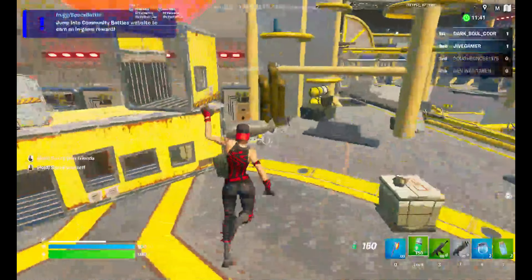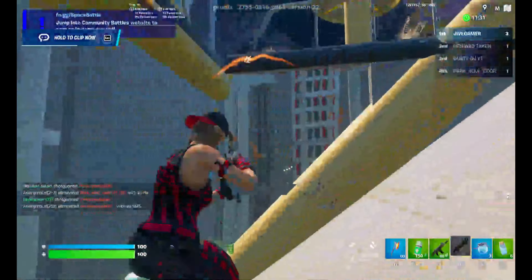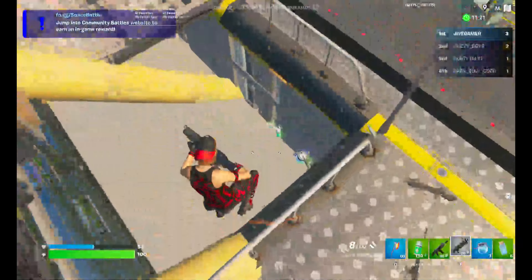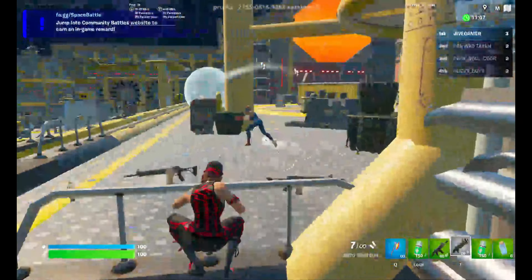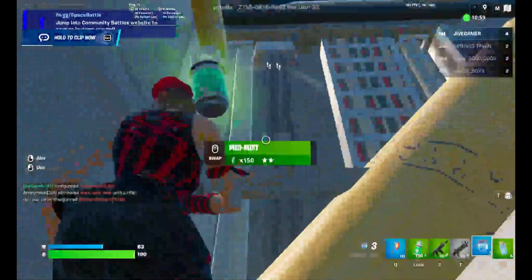It's a fun no-build map where you spawn in with an auto shotgun and a combat assault rifle. This spot I'm in right now is one of the best spots in the map, because you can hide down there. When people walk by, you can get a ton of kills, or if someone's shooting at you, you can come here and use your heals.